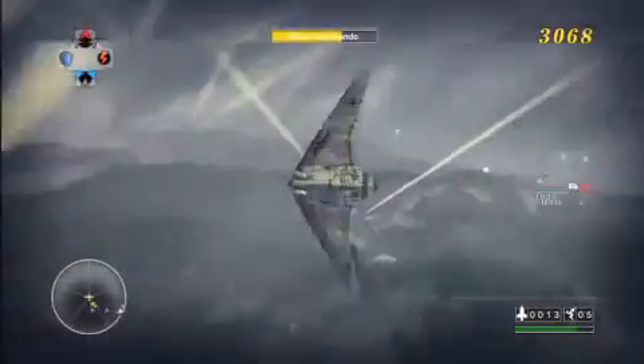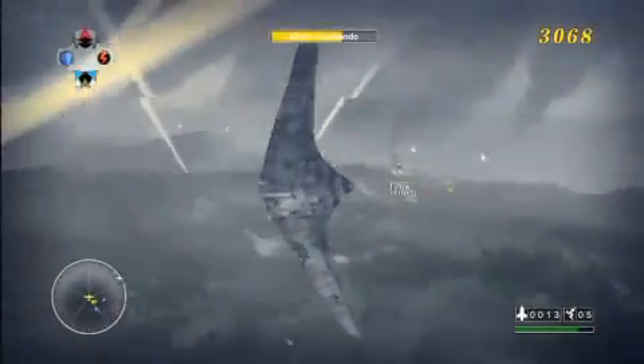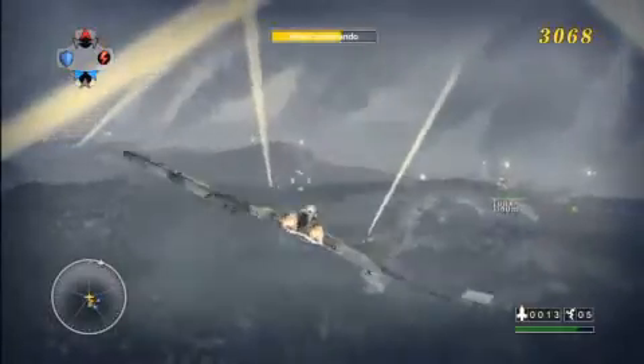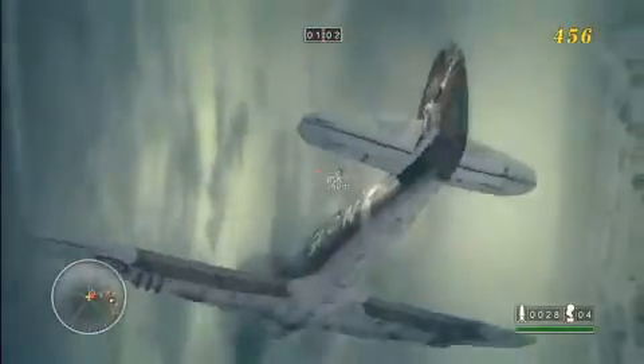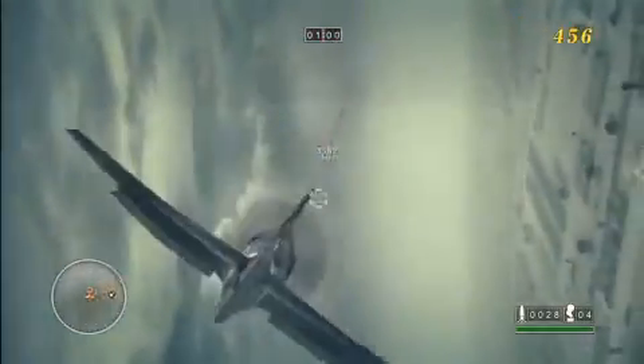Blazing Angels II still features the lock-on button as well. The camera will lock onto your currently selected target, so that you can keep it in sight at all times. It's an invaluable tool during later missions, where you won't have time to blindly search for that next target, as multiple bogeys are breathing down your rudder.